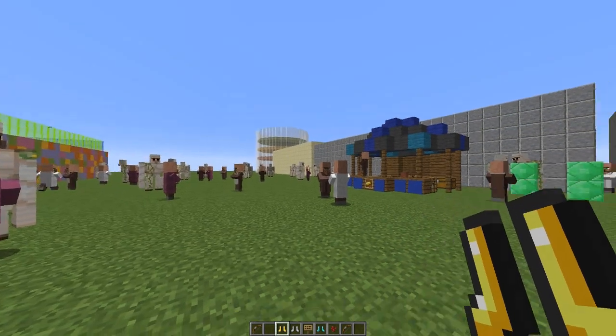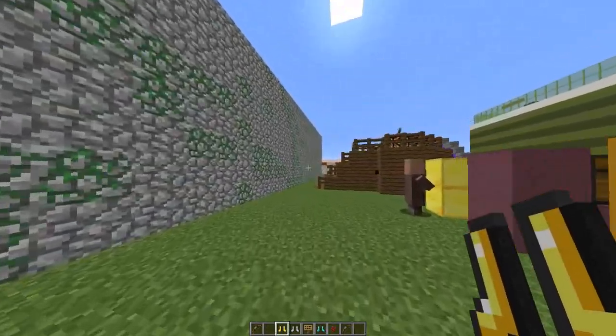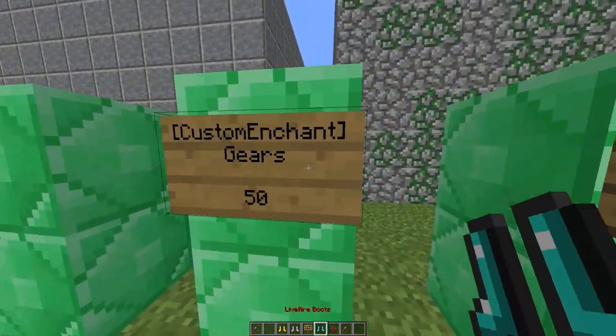Hey guys, welcome to another plugin tutorial and today it's on Custom Enchants. This is an amazing plugin where you can create your own enchantments, get so many more custom ones, and add sign shops which are really really cool.